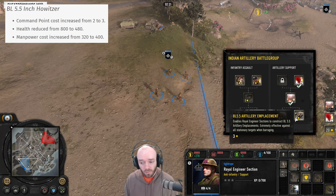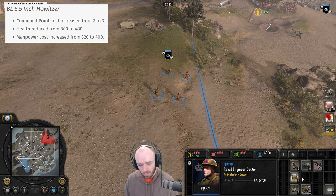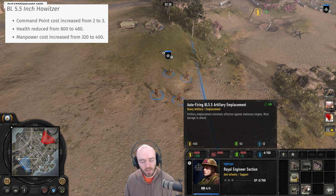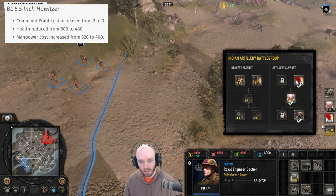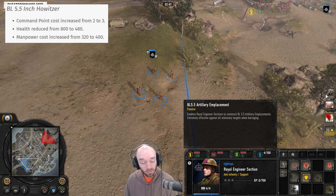Starting out with the BL 5.5, it got a command point increase going from two to three, and it's more expensive now — 320 to 400 manpower — along with a health decrease. The BL 5.5 has been the most popular piece of artillery, partly because the Indian Artillery Battle Group is so strong, and also it has a four-model damage cap instead of three like other forms of artillery.